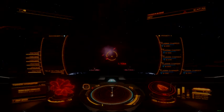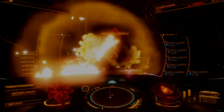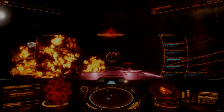Medium ships will have a more difficult time, but can make up for power constraints by mixing in human AX weapons.